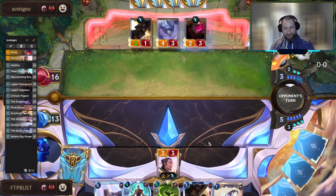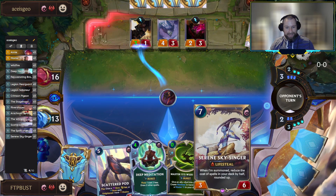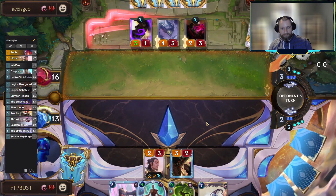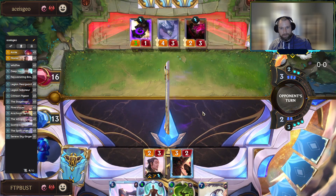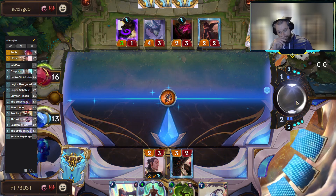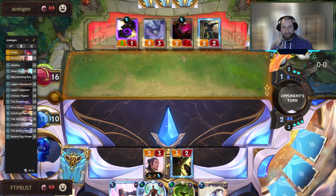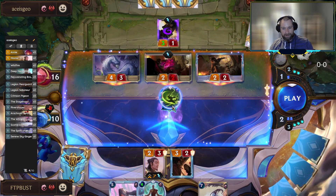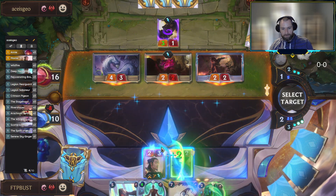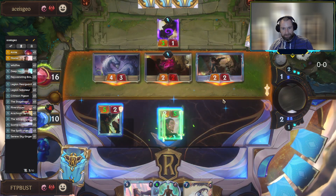Skysinger is very interesting in this mirror match, given that it can pick up lifesteal. Quite interested to see how this one goes. The Demolitionist comes in — let's see if he keeps passing or if he's going to bring the Thunder in here. Thunder being brought. Probably should have just put all these stats on Master Yi, but whatever.